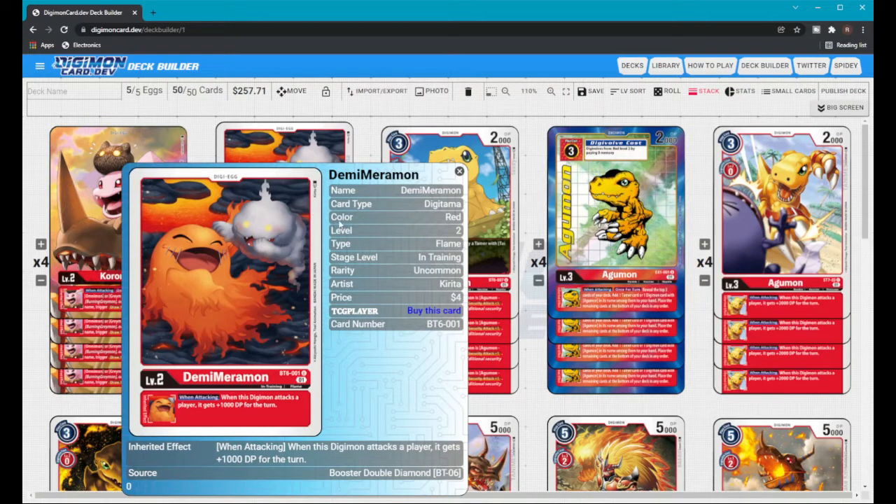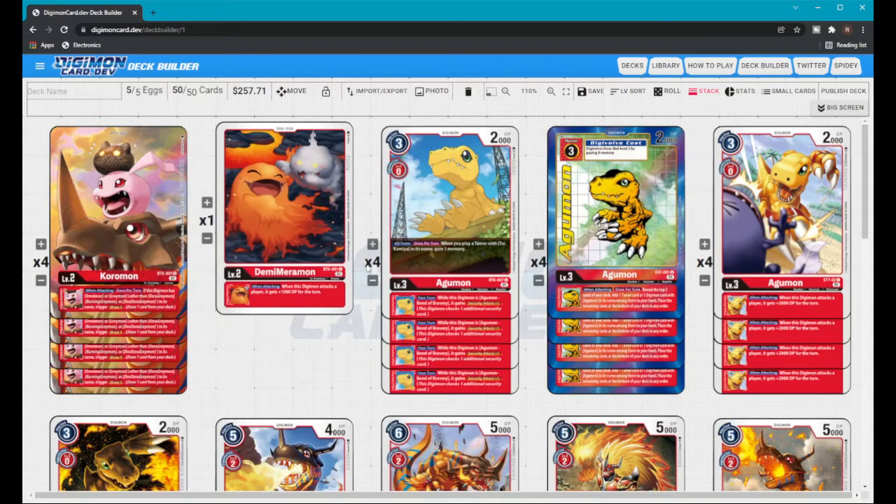Demi Meramon is another option — simple: when attacking a player you get a 1000 DP buff per turn. That can stack with the promo Greymon or give your WarGreymon an extra DP buff, but overall Koromon is better.